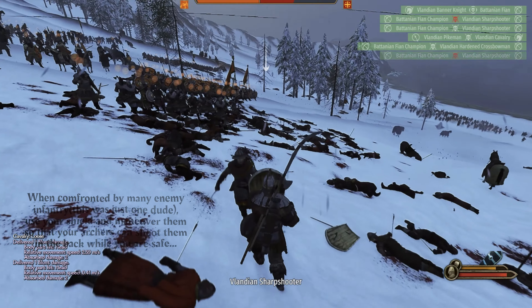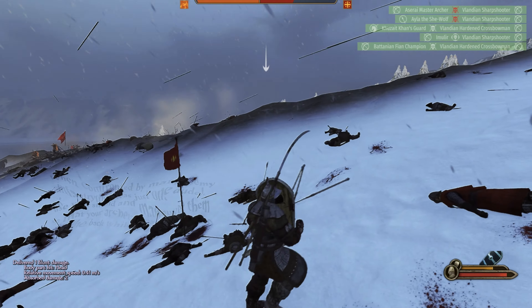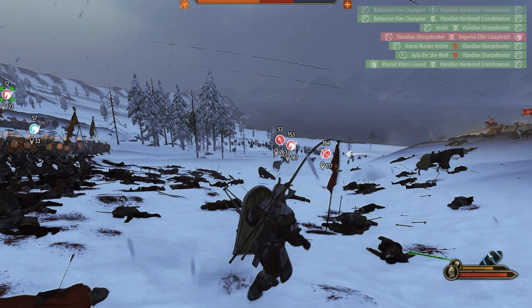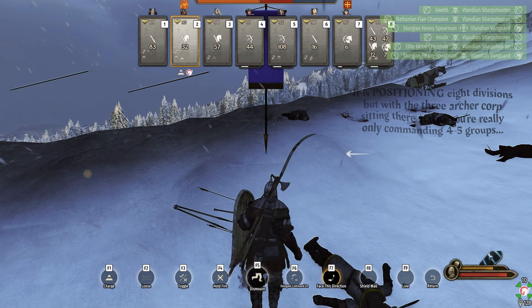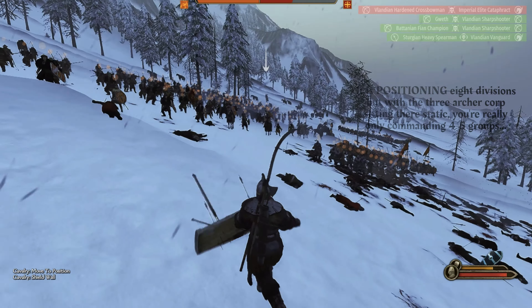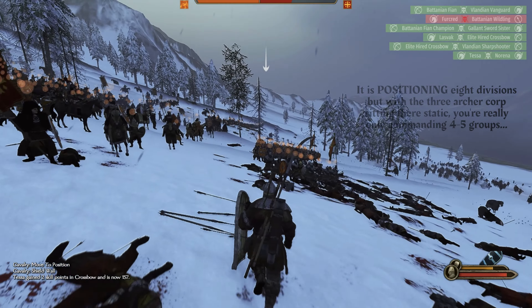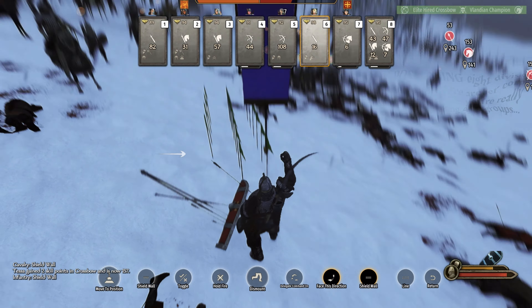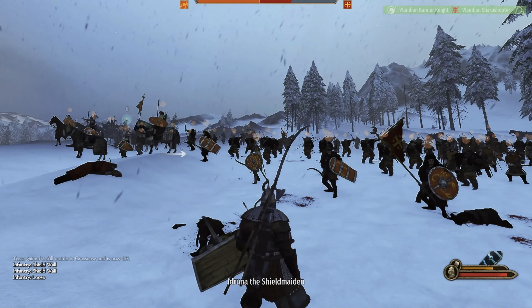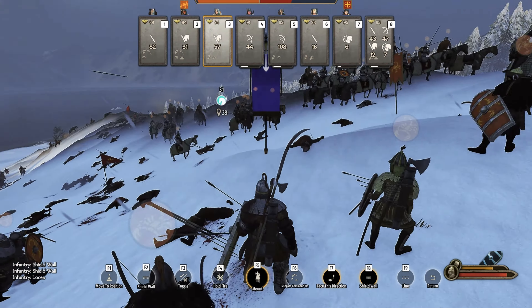Their archers are dissolved, their cavalry are more or less dissolved, and their infantry got completely annihilated by the concentrated attack. I know this is eight divisions and that's intimidating for some players, but you can see the archers are still just sitting there shooting. Some of them are out of arrows, but those that have arrows — or are finding them on the ground — are still dealing death to the enemy at range.